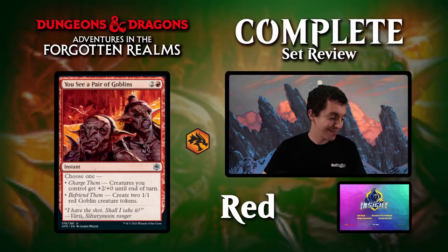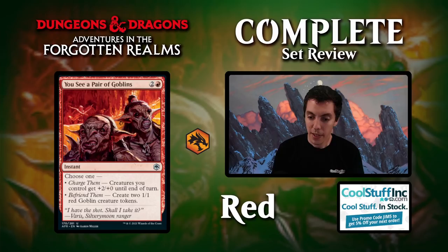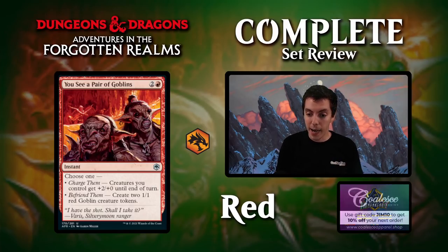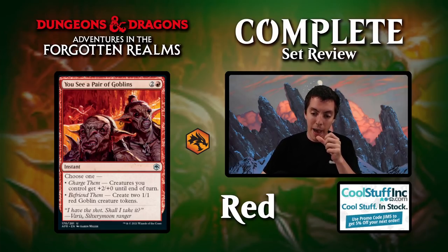You See a Pair of Goblins — I'm a little sad I didn't preview this card. Three mana for an instant: either a trumpet blast — everything gets +2/+0 — or Raise the Alarm, making two 1/1 tokens. That's a really good modal spell because trumpet blast is good sometimes but often not. When it's not good, you make tokens for blocking or attacking. Solid limited card. If this cost two mana we'd be talking, but at three mana, probably not constructed-playable.